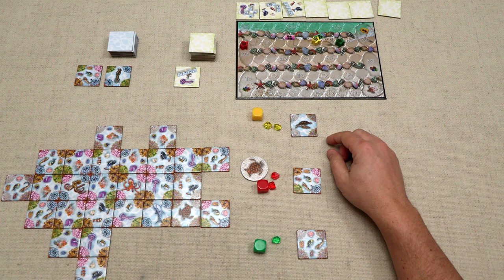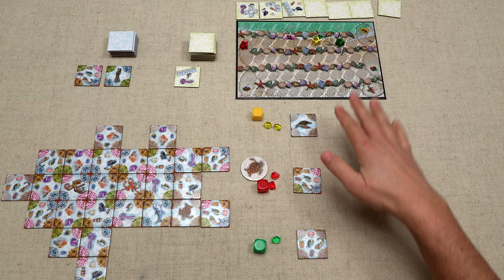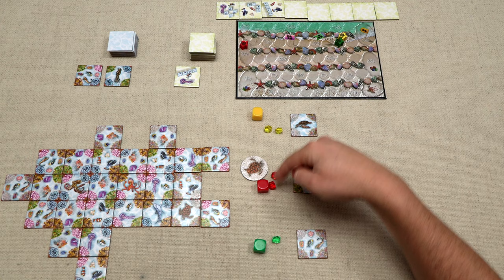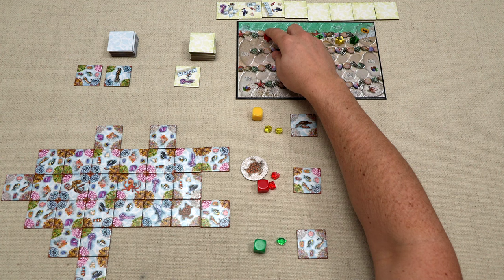Now the game is over and we do final scoring. Everyone will lose two points for every incomplete mission, but we were all able to successfully complete them. Each player gets one point for every gem still held: yellow gains two points, we gain two points, and green gains one point — they spent one gem. Final scores: green wins with thirty-nine, yellow is right behind at thirty-eight, and we come in at thirty-two in a full three-player game of Eco-Coral Reef.